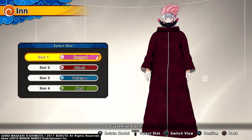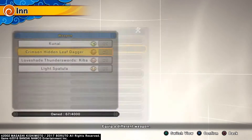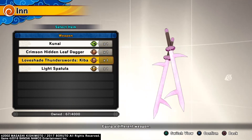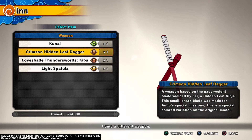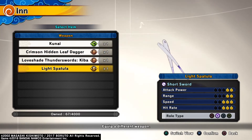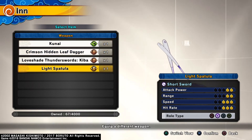For example, if you're using a ranged character, look at it. There are many different weapons in the game. You can press switch to load what appears. You can see a description of the weapon — attack power, range, speed, and hit rate. This one has the most speed and is equal across the board.